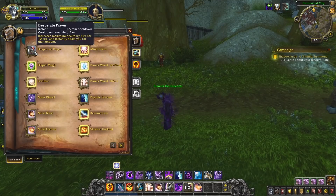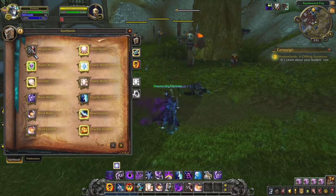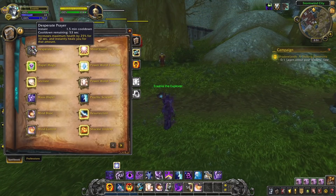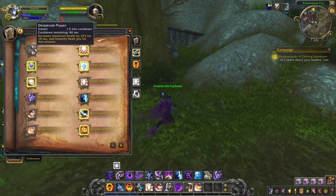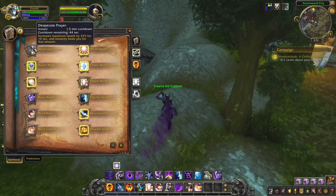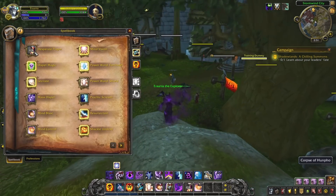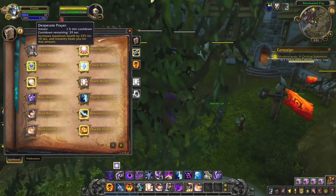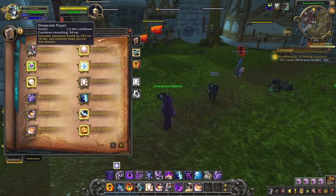Desperate Prayer is essentially like Last Stand for a Protection Warrior. It gives you 25% extra health, like a rally, and then heals you for that amount. So this is a minor cooldown — it's probably not going to save you if you're already dead, like your healer's in an 8-second poly and there's no trinket. But as a warrior looking at this, you can see that if they use this, their health spikes up — it's probably because they've used Desperate Prayer.